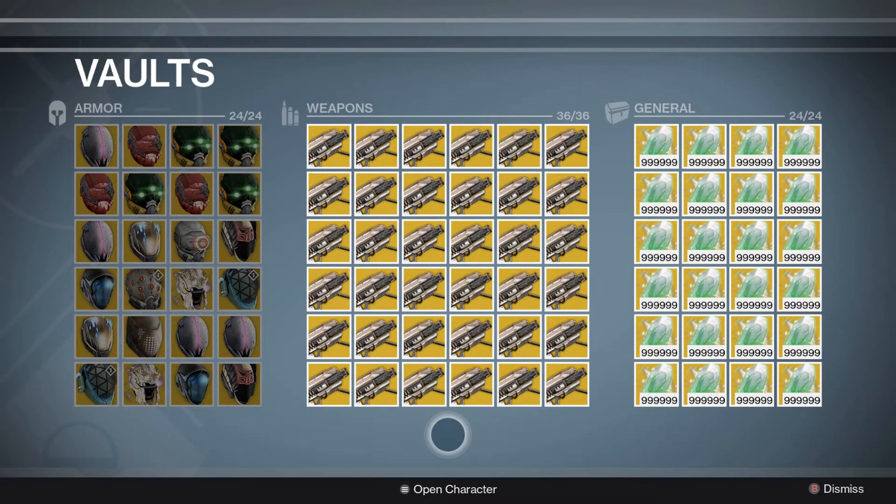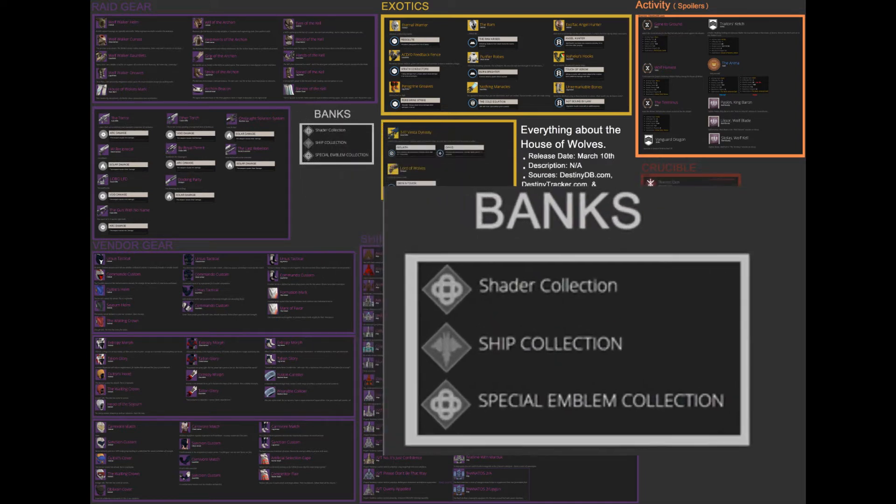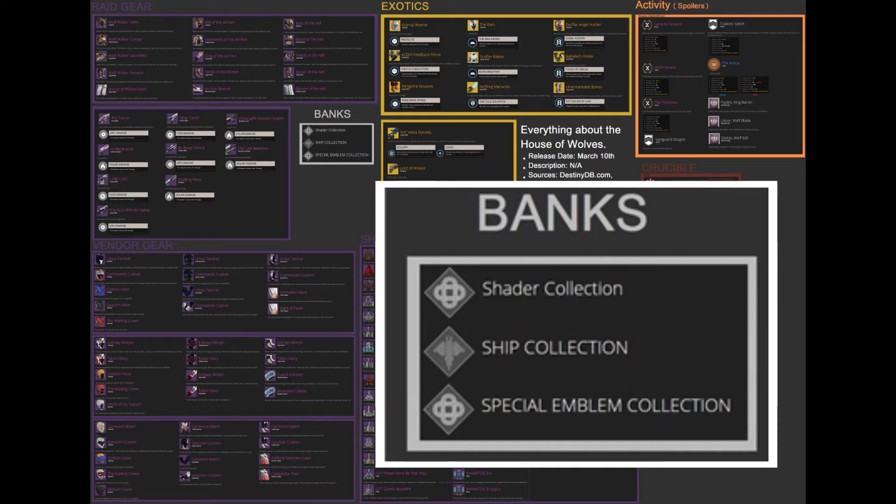There's something I want to point out that I haven't really seen anyone cover, and this is purely speculation. A while back this image surfaced on Reddit — someone put it together showing all the different things coming in House of Wolves, at least what was known at the time. If you zoom in on the part that says 'banks,' there is a shader collection, a ship collection, and a special emblem collection bank in the database that we don't know what it is.